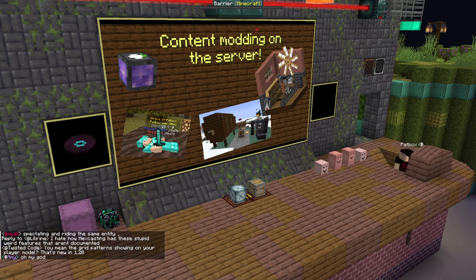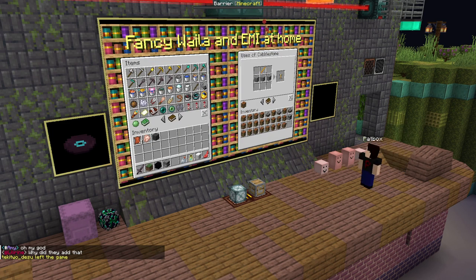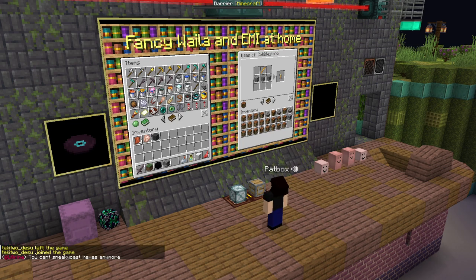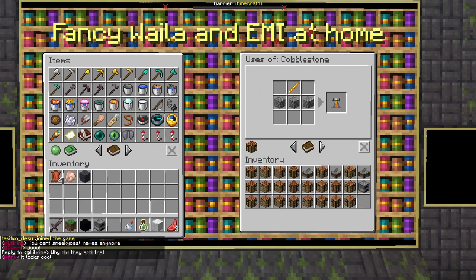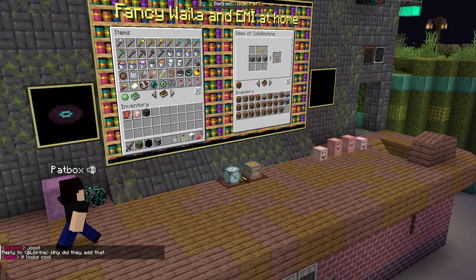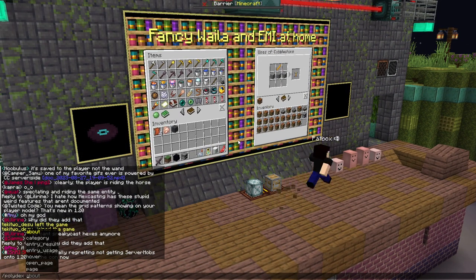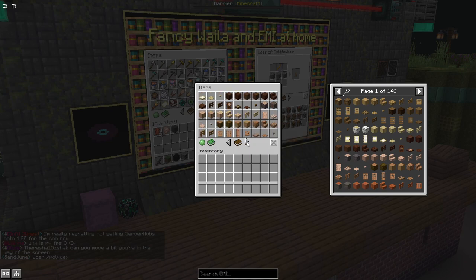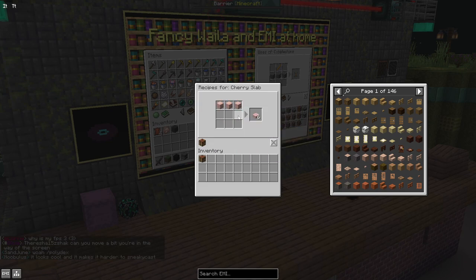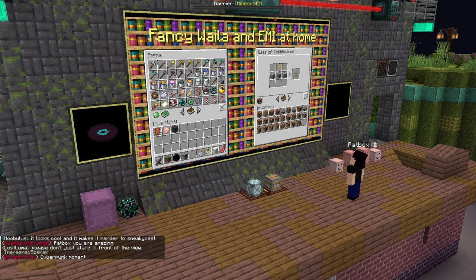But what if we use a resource pack? We get the resource packs to Polydex, so it's a fancy Waila and EMI at home. Because why not? You can check it out with slash Polydex comment. While adding some resource packs, we can make it look more like — well, still a lot of difference from one made with code, but it's nicer and more fitting if more mods are using resource packs.